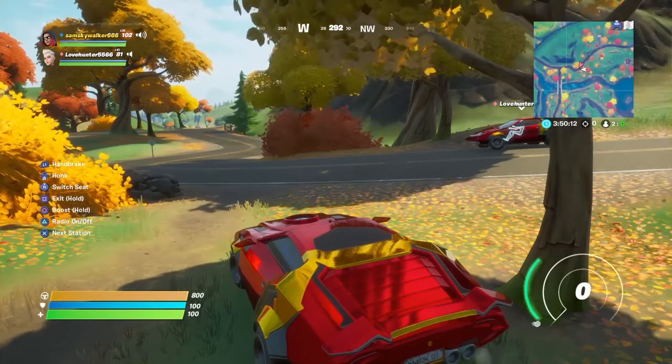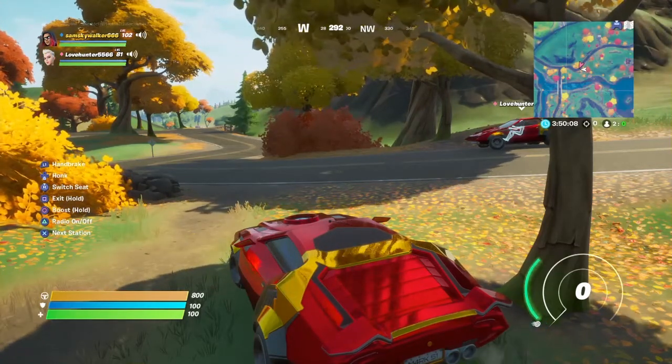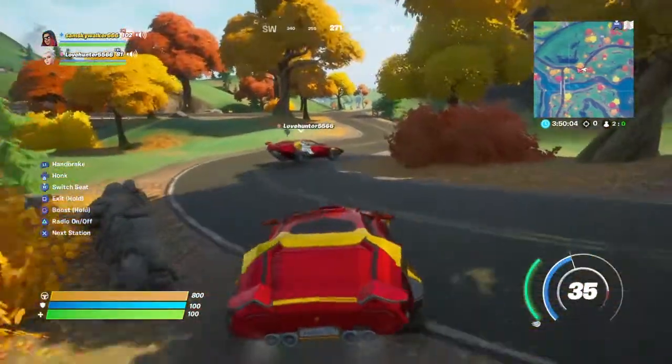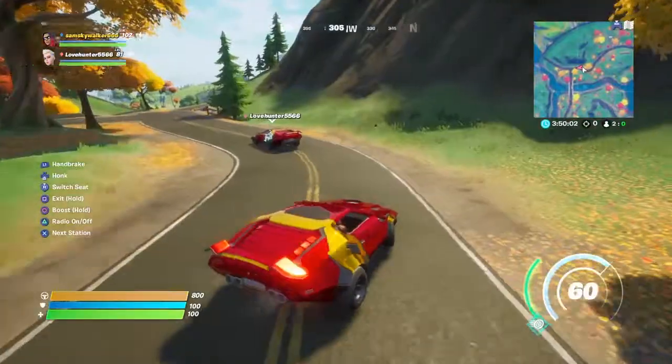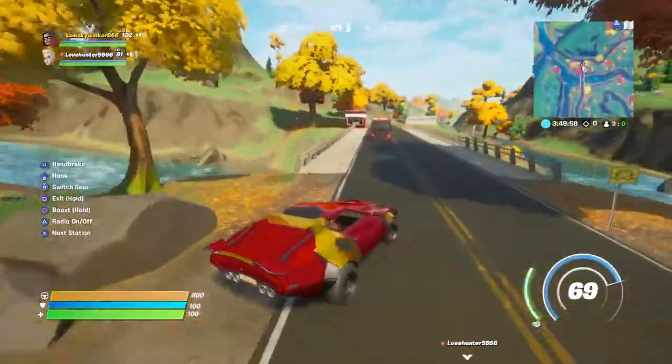To become the fastest car in the game it needs to either draw or be faster than 90 miles per hour. I was told it could go 120 miles per hour before these cars came in. Love hunter, I'm going to let you go first and I'll follow after - okay, go crazy, go left!